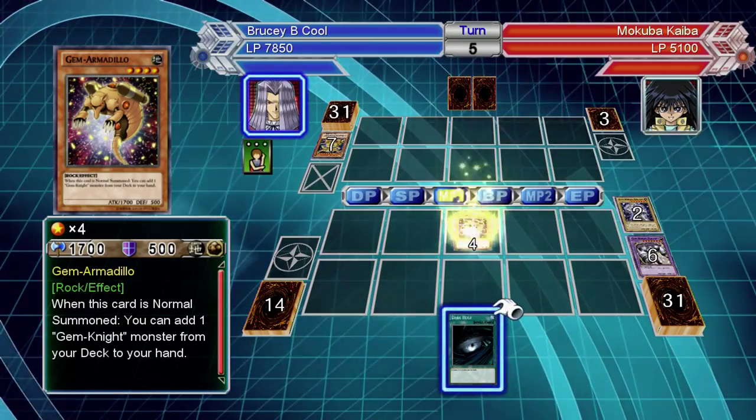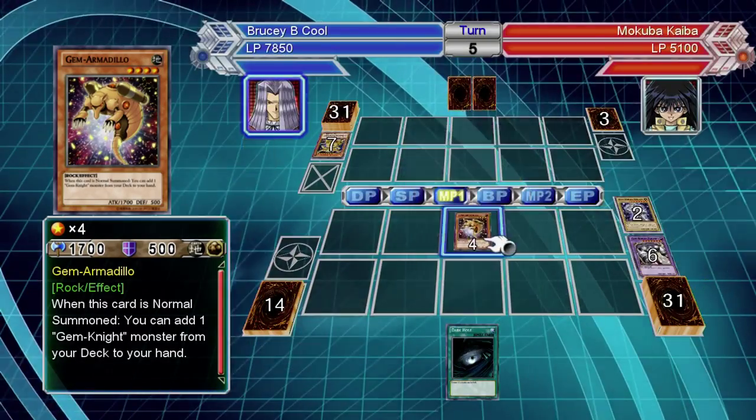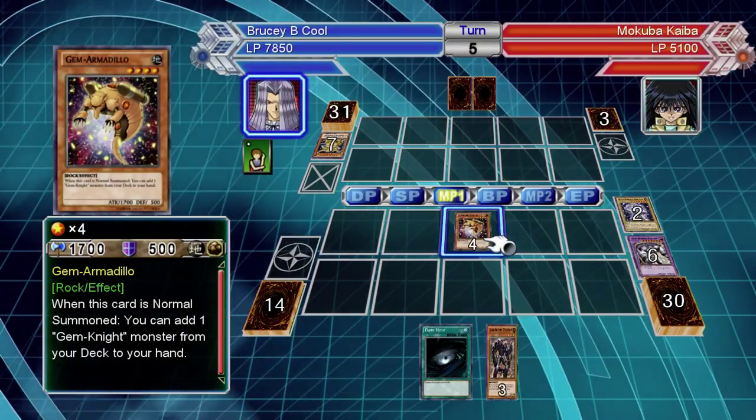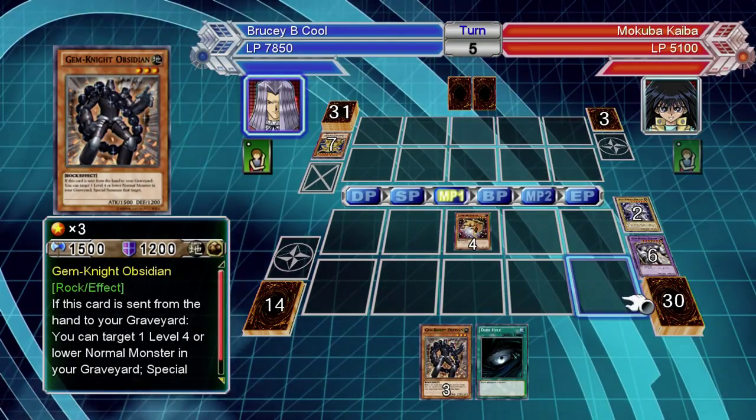Because this deck relies on the graveyard as well, you're probably going to want to run a remove-from-play strategy if you're not using any of the suggestions so far. Using remove from play blocks down quite a bit of his deck, so definitely think about that.